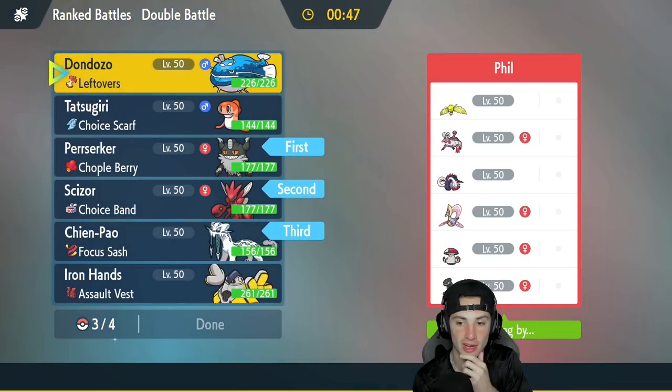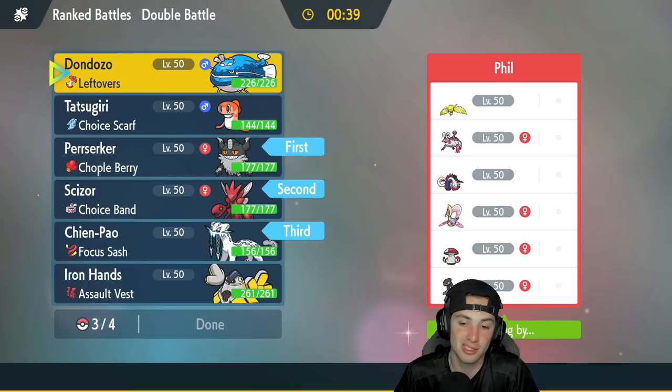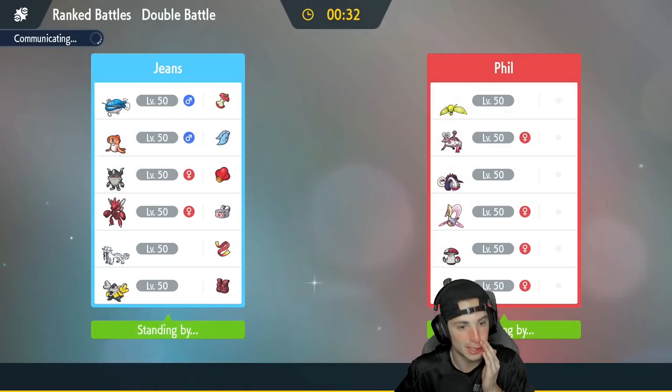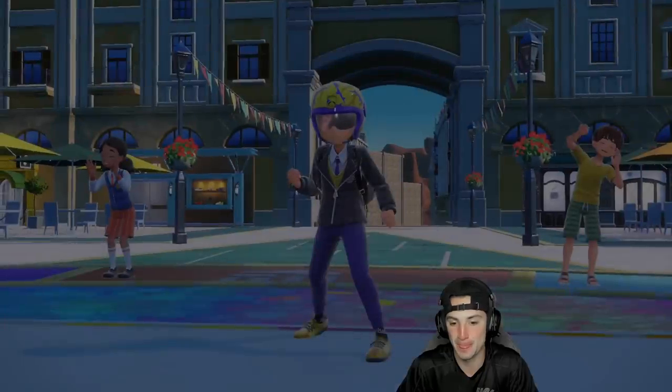Do I stick with Iron Hands? It's a nice bulky Pokemon that hits hard. Actually, I'm going to go with the same squad and give it another try. I'll lock it in — let's grab ourselves a win here. The big part about this team is the Fake Out from Berserker right off the rip pairing up with Scizor. I might Terastallize Scizor and get off some giant Steel damage. A little upset we lost that first one — Scizor was doing absolute work.